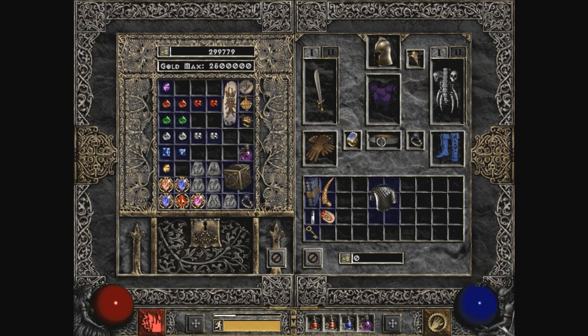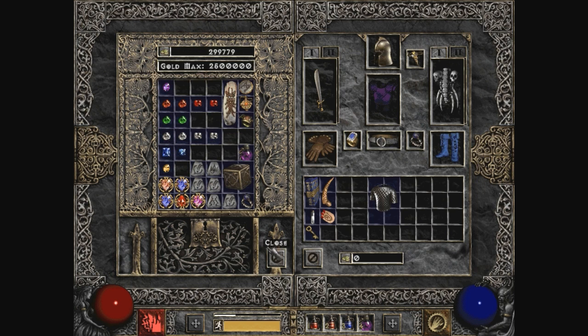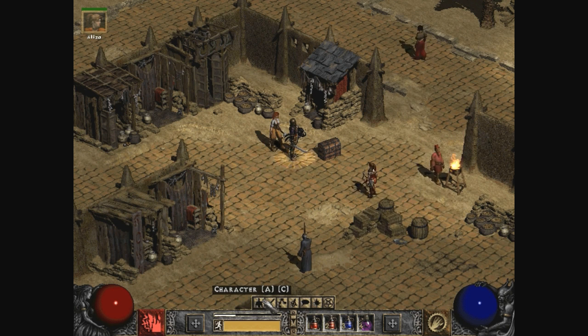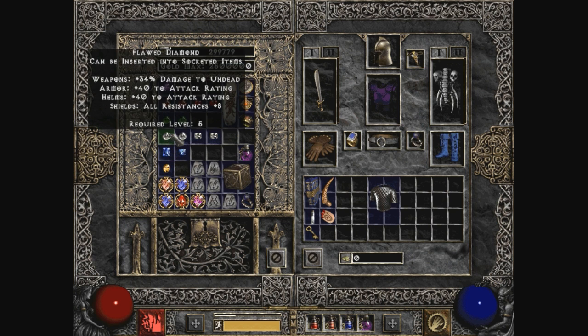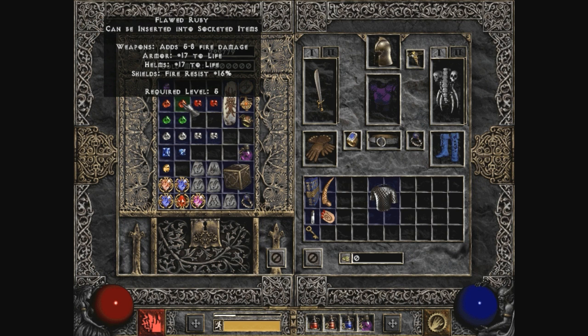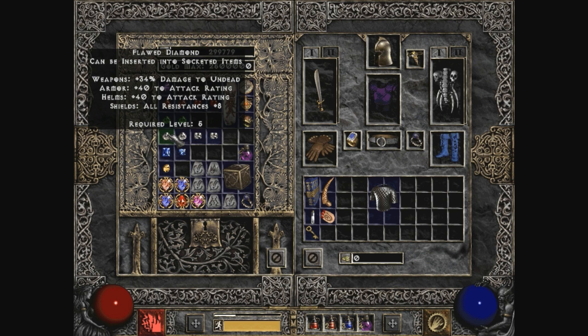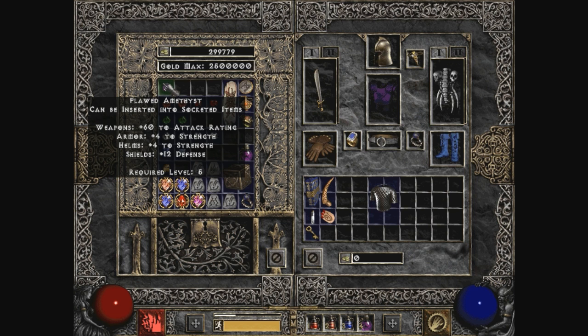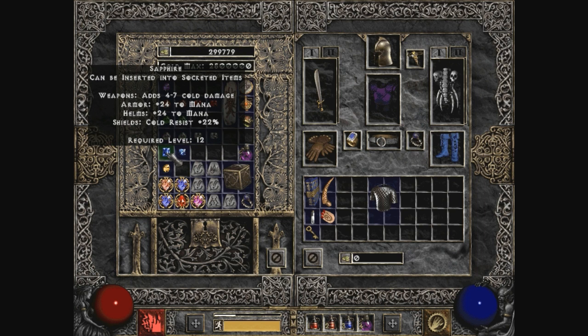So I'll use that one. And that would bring my mana up to 128. I think plus 40 to attack rating. Hey gang, sorry about that - had a family member come home from a long day of work. Anyway, I don't remember what I was... I think I was just about to socket this thing, right? With this and that? Maybe I should save that because with one more chipped ruby I'll be able to make another one of these, then combine those three into one - a full ruby. Likewise with the diamonds.